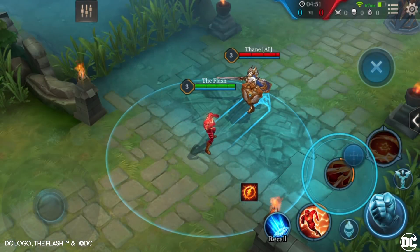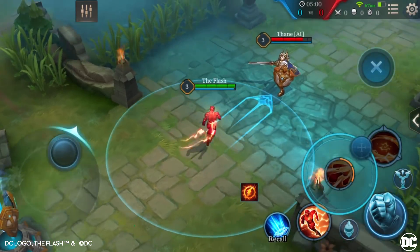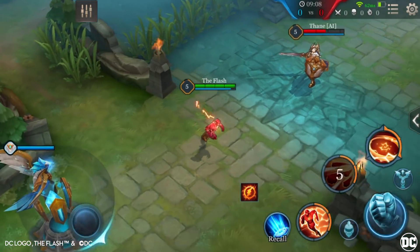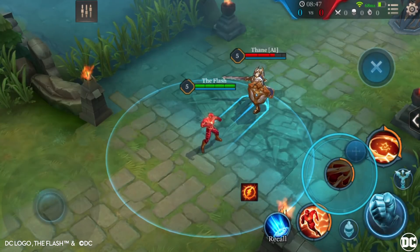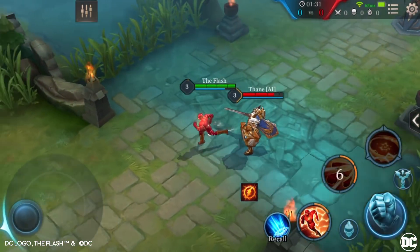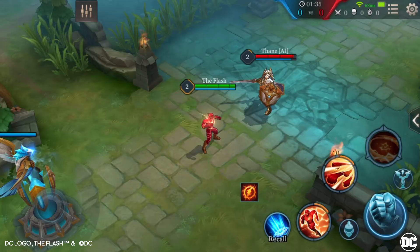Second ability: Mach Punch. The Flash channels the Speed Force and punches an enemy 5 times within 0.8 seconds, dealing 270 magic damage every time. The last punch deals double damage and when it hits an enemy, grants The Flash a 40% movement speed increase for 2 seconds. The Flash can move during Mach Punch, so make sure you're within range of the enemy to get all 5 hits off.